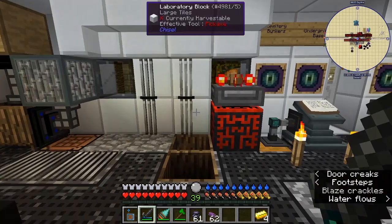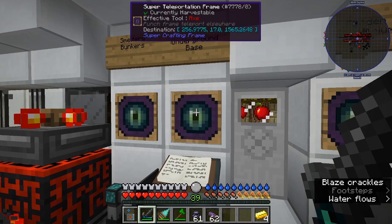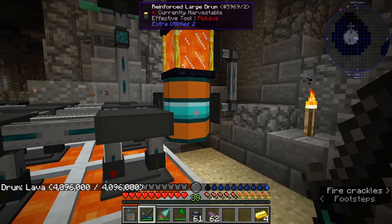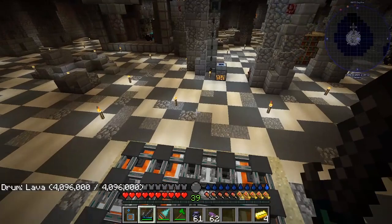I found this underground base and converted it into several things. This is where I do my lava — all these crucibles feed into this drum. I've got four million buckets of lava in there and it makes lava faster than I can use it.